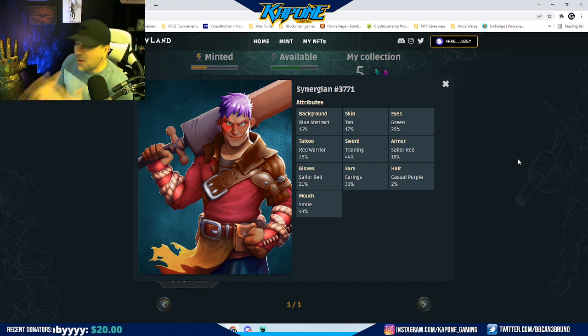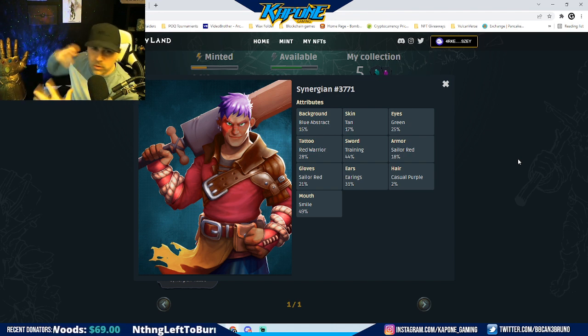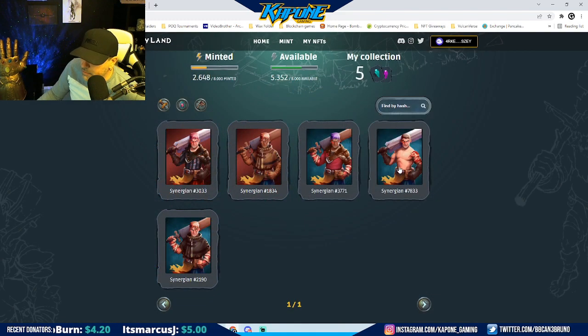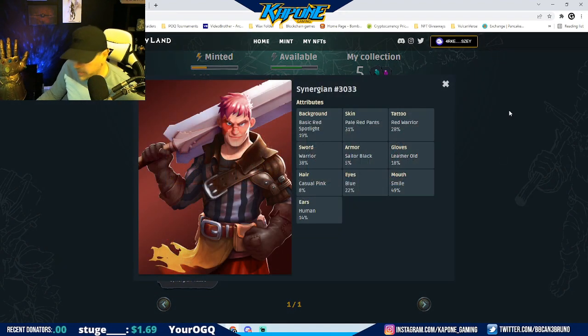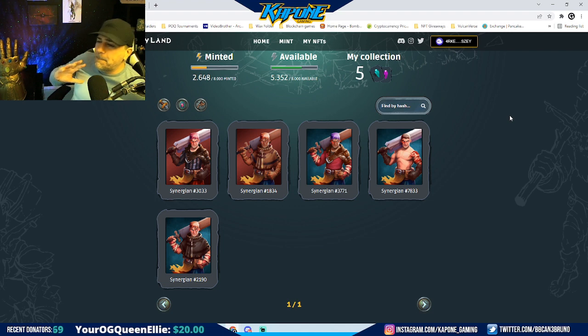I only planned on buying one when it went to public sale — I planned on getting one, I ended up getting three. I'm actually happy with the three that I got. The first two I got with the whitelist were kind of whatever, nothing too crazy, but I'm actually happy with the three I got this round. I was hoping to get ones with like the cool sword with the lightning on it, but this'll do. I'm really excited about it. There's the five that I pulled — two from the whitelist, three from the regular pulls — and I'm super excited. Didn't plan on going this deep into it, but I'm glad I did.